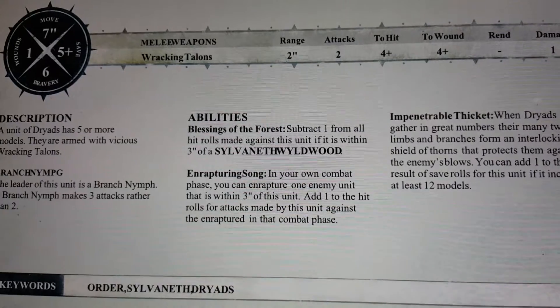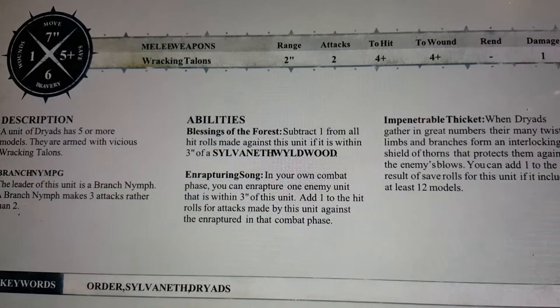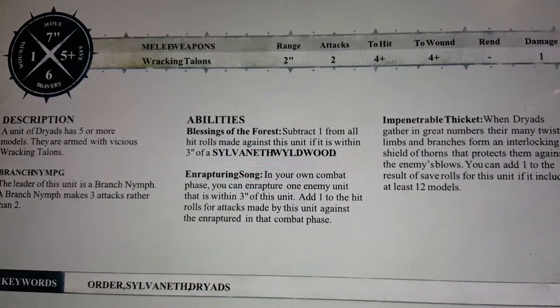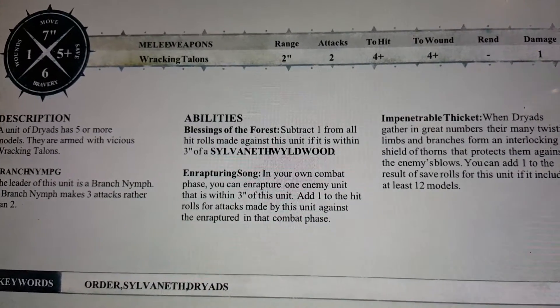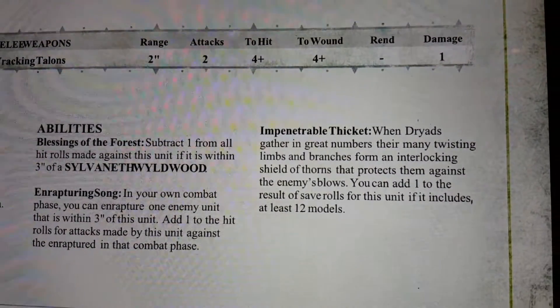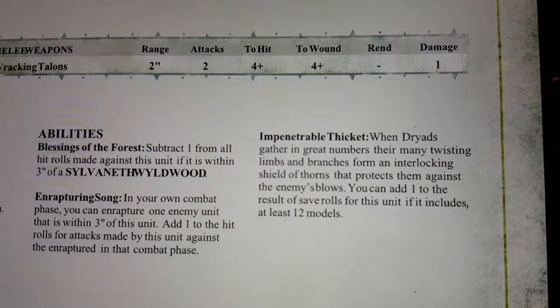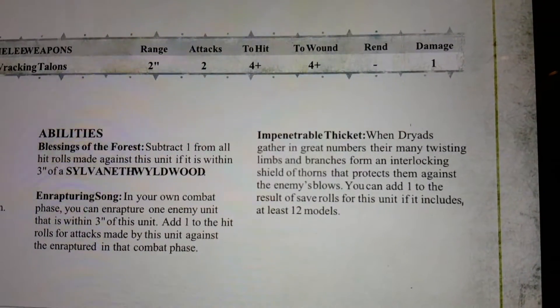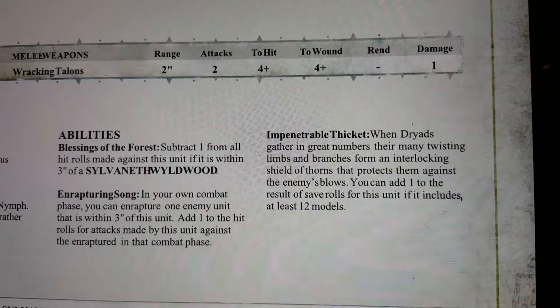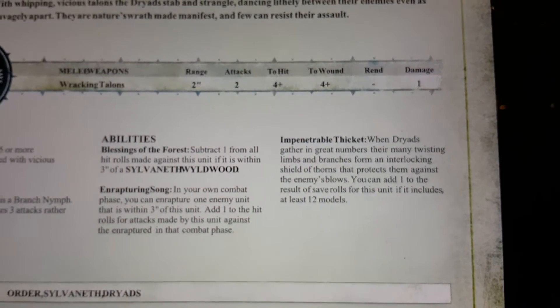Further, in your own combat phase you can enrapture one enemy unit within three inches, adding one to the hit rolls for attacks made by this unit against the enraptured unit in that combat phase. And if you have a lot of Dryads — at least 12 models — you can add one to the results of their saves, which gives them a four up save. You can definitely do that with units of 16.